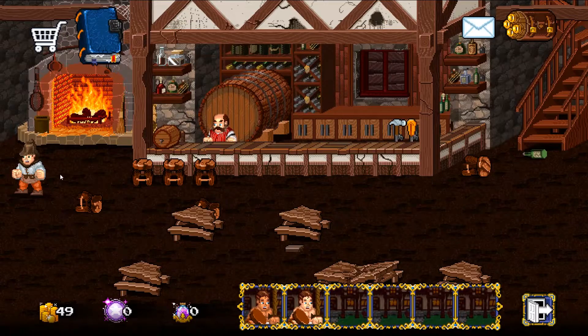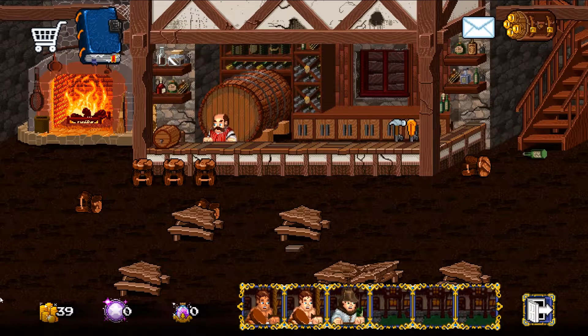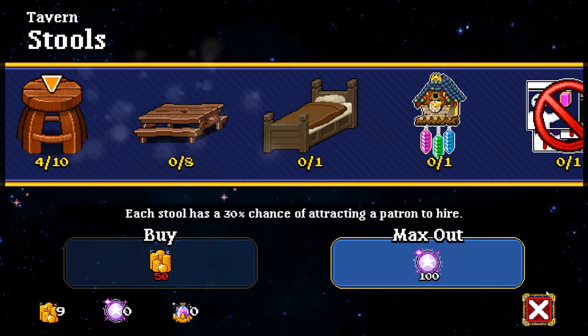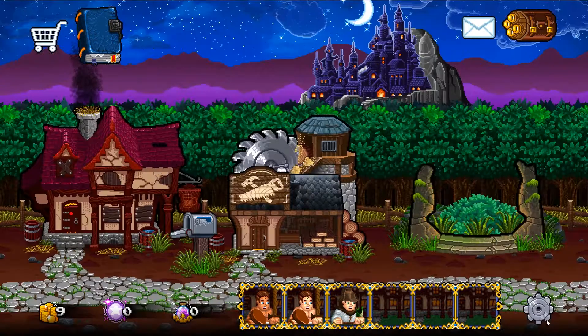We don't have much choice of what to build at the start. The blacksmith costs 100 gold and 5 ore. We've got 49 gold and more people now — some are free to hire, others are 10 gold. Let's go to upgrades and get that upgrade, and then go into adventure.